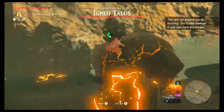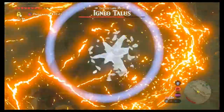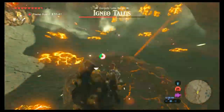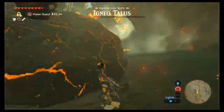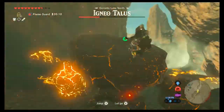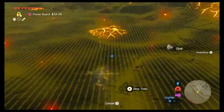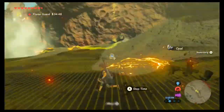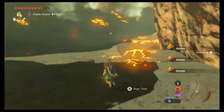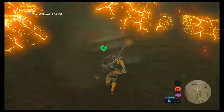I probably should have been commentating the Igneo Talus fight, but for whatever reason I was kind of out of it and just went all in on it. You can go ahead and use ice arrows to turn off the flames and then just beat the hell out of them. Sledgehammer is the best idea here. This place is littered with rock deposits - every few seconds I stop, I smash something, and I'm getting a whole bunch of stones. Another great reason to go to Death Mountain.